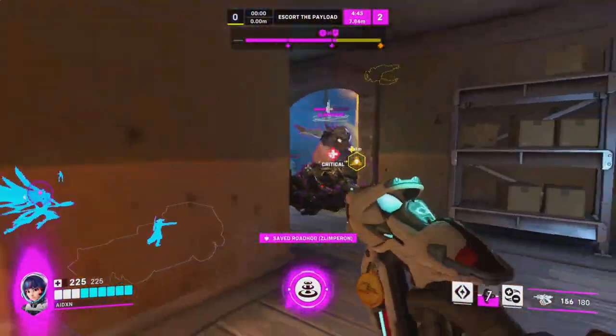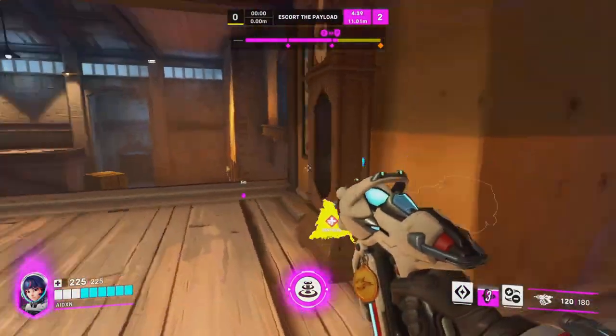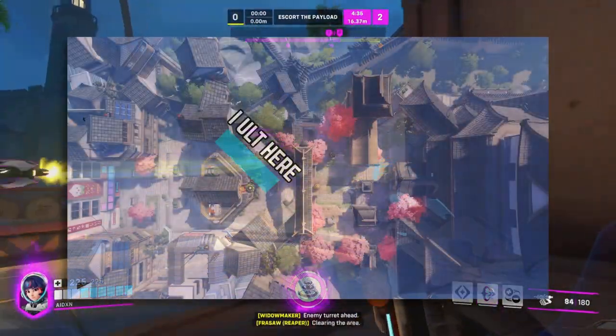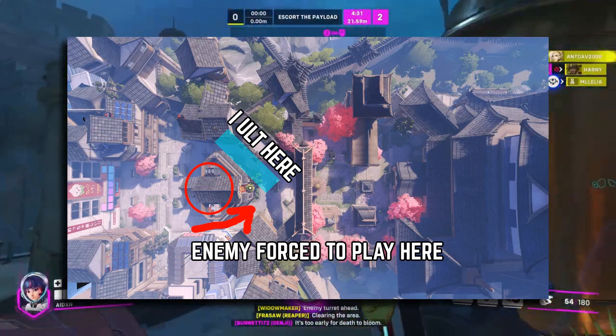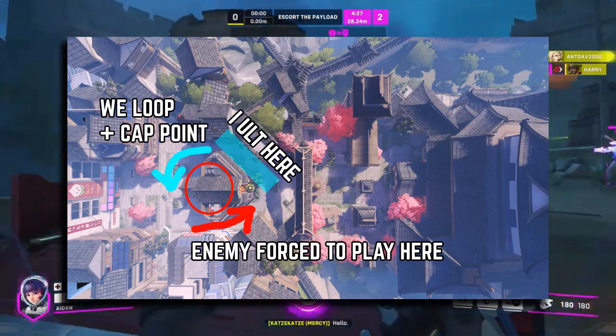This is why she works so well in Clash. You can basically block doorways with her ult, making it a bit of a pain for the enemy team to get to point. Do they risk it and push up into your ult, or do they take the other doorway where your team is going to be able to loop? It's a great zoning ult.